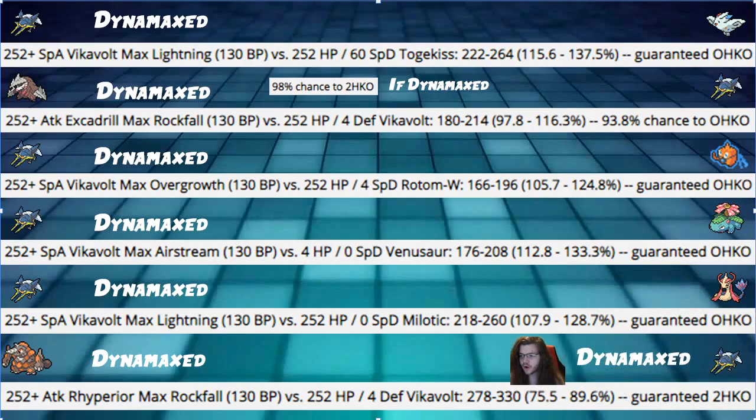First damage calc: dynamaxed Vikavolt using max lightning into Togekiss with the most common spread of 252 HP and 60 special defense — the most common defensive spread. If it's defensive and not dynamaxing, we threaten a guaranteed OHKO at 115 to 137 percent. If you don't dynamax and just use thunderbolt, it will not threaten an OHKO. Next, dynamaxed Excadrill max rockfall into our Vikavolt has a 93.8 percent chance to OHKO a non-dynamax Vikavolt.